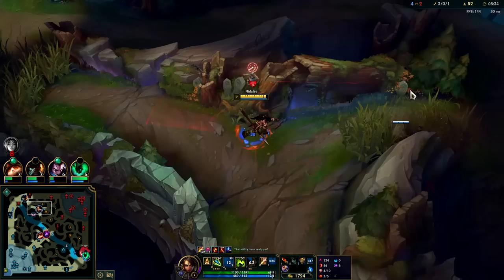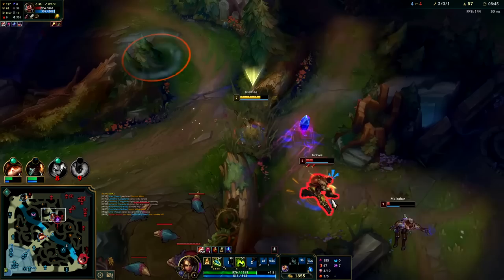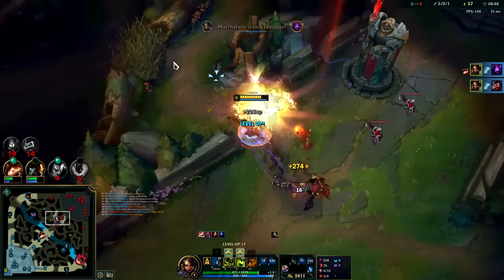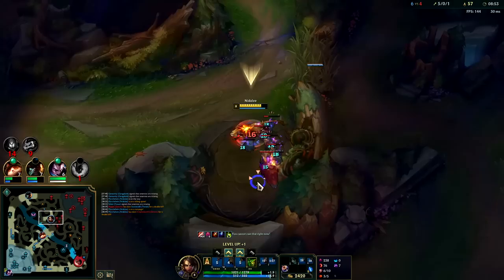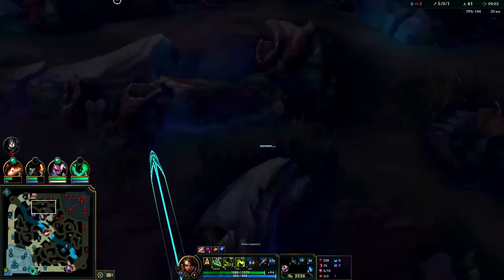W to check the bush, give this vision. Malzahar is going to rotate over here in a second. Double Dark Harvest — that's hilarious! I don't think Malzahar knew exactly where I was, or he didn't realize he was that low on health, because holy crap he kind of walked himself into that one.